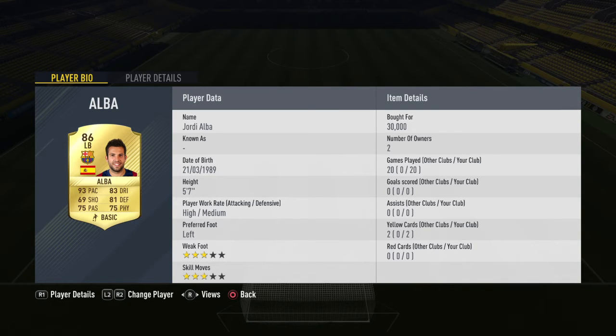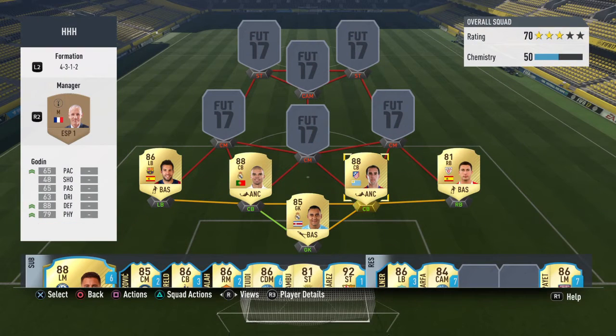I've kept him on basic because all of his stats are pretty decent for a left back. But if you were to put a chemistry style on him, I would put either Anchor or Sentinel — Sentinel does defending and physical, and Anchor does pace, defending and physical. Same for DeMarcos, just kept him on basic, but I would put an Anchor on him as well.